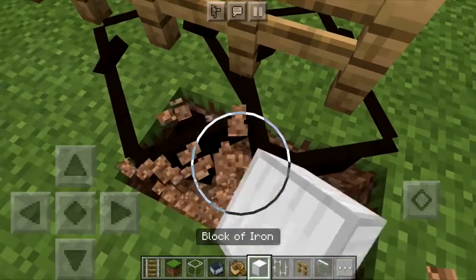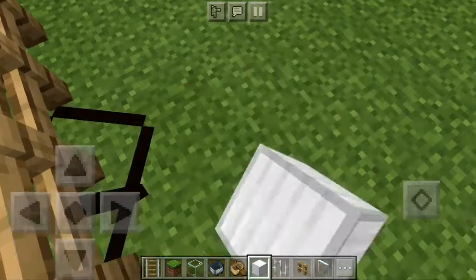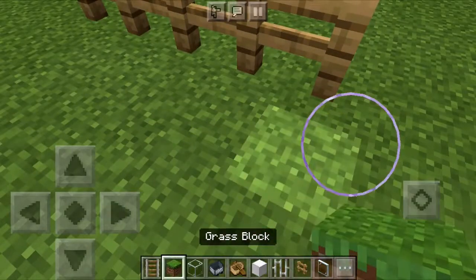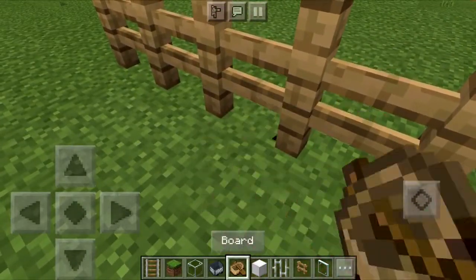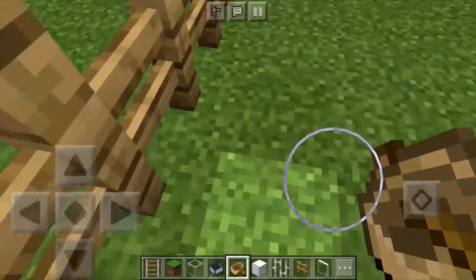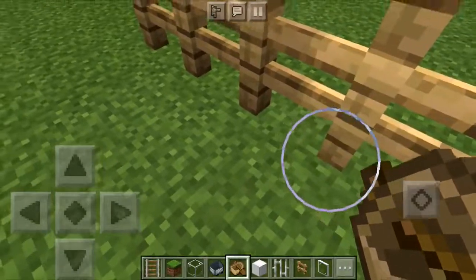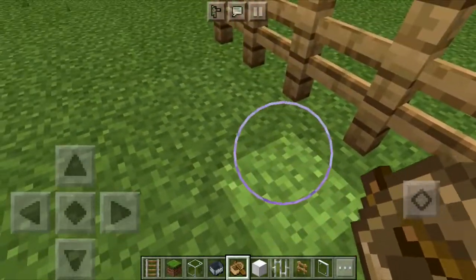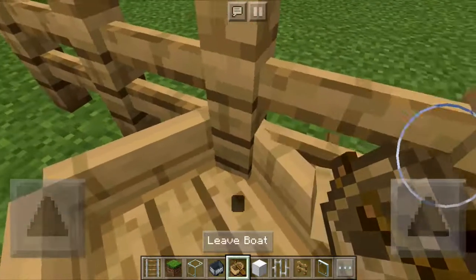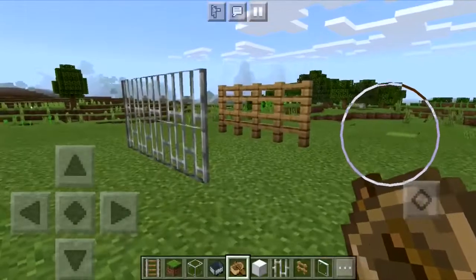After removing and replacing the blocks, there we go — we're through. Place down the boat inside, click board, go right through, and you're out just like that. It's very important that you place the boat on the block right here. If you place it on the outside, it will just have its normal boat color, meaning it's not inside the fence, and you will not be able to go through. It's always a good idea to start practicing with easier blocks like these before moving on to full blocks.